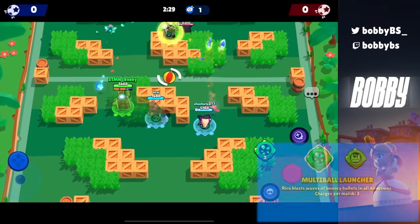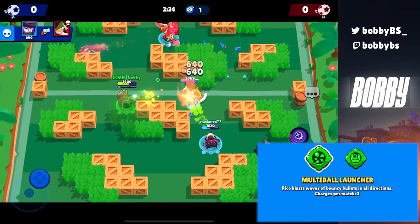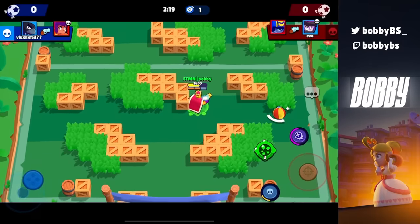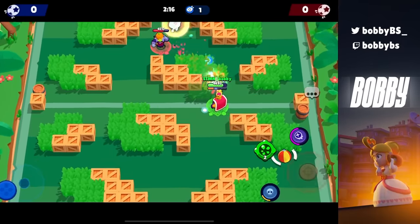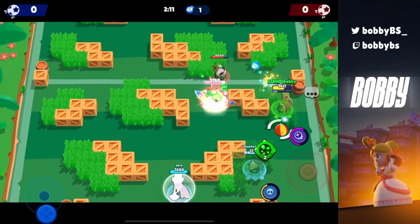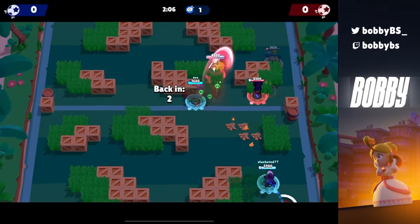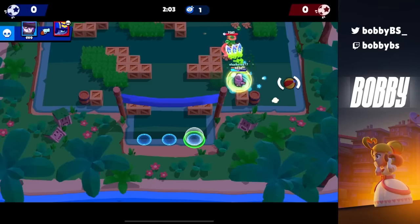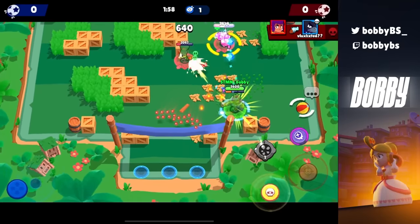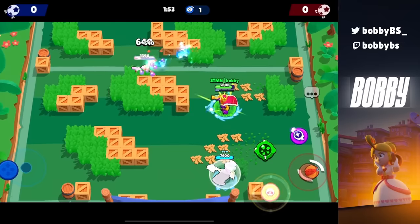Coming up at number 11 we have Rico's Multi-Ball Launcher, and it recently got nerfed but it's still broken. The issue with Rico historically — coming from someone who's played Brawl Stars for 7 years — was that you could go close with an Edgar, Mortis, or Primo and just kill him. But now if you go close with any of those brawlers, Rico just stands still, clicks his green button, and you explode because the gadget does way too much damage. This gadget makes Rico basically invincible, and it's very important that you run it.